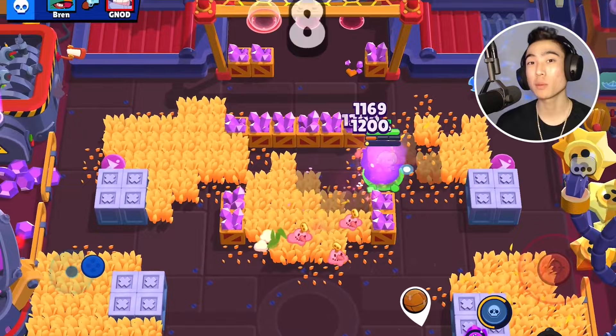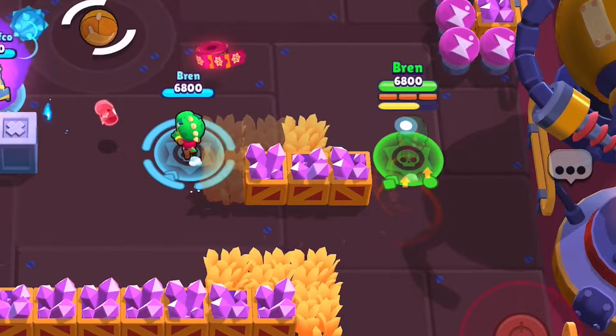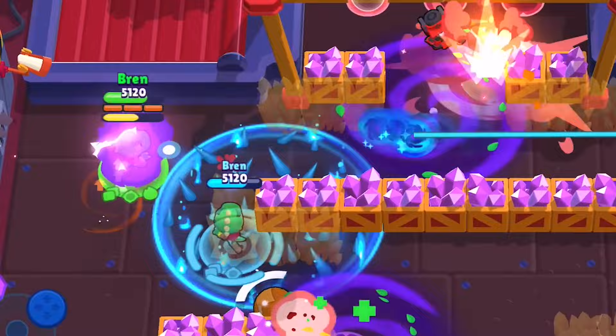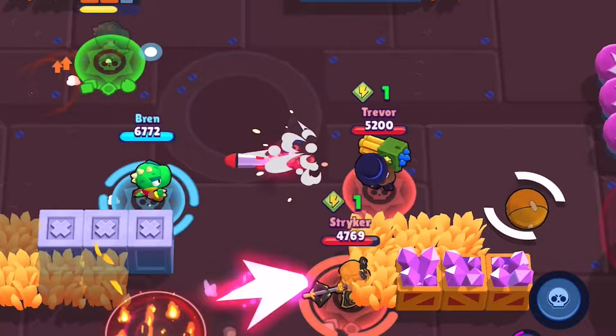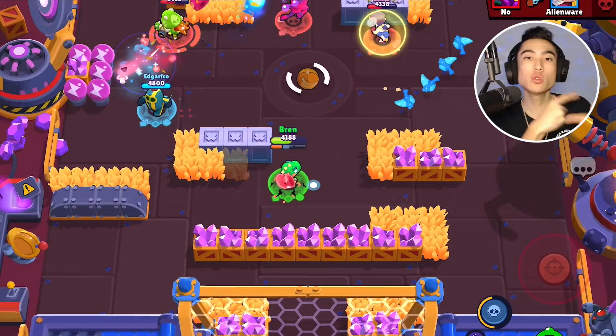Now let's talk about Leon's gadgets. The first is Clone Projector — Leon creates a clone of himself to confuse enemies or to escape. The clone chases down the nearest enemy but won't actually do anything when it reaches them. It replicates Leon's health at activation time, can't heal, and takes double the damage Leon would normally take.